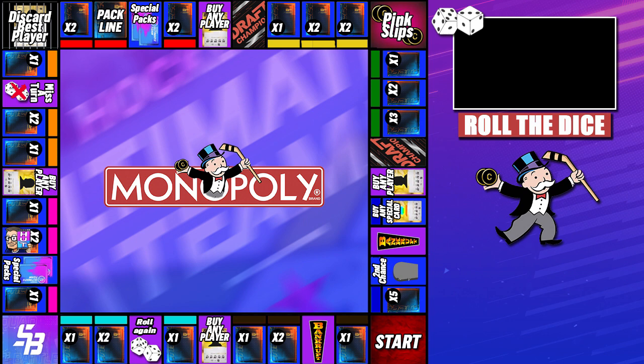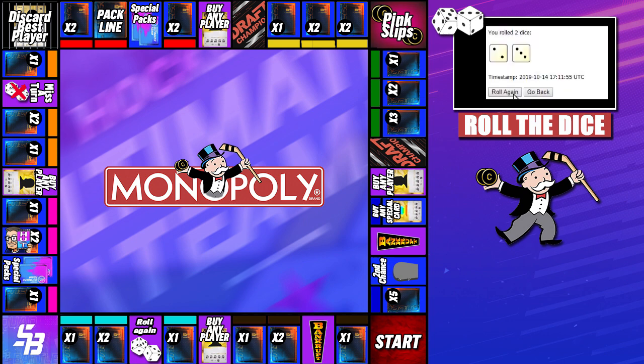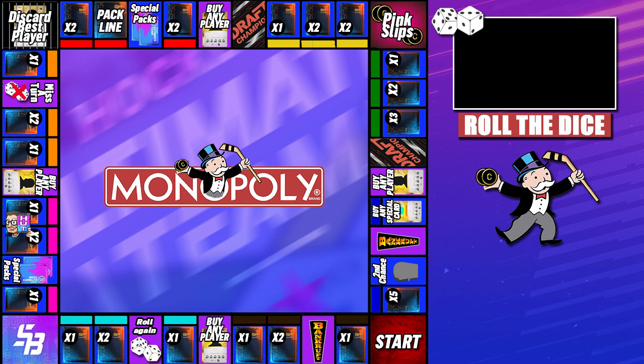Alright guys, we are here ready to roll the dice. First roll of the episode and we get an 8 - I just have the biggest brain for it. An 8 is open up two premium packs. You guys have seen in the recent episodes the premium packs have been absolutely horrible, so we're hoping that changes today and we pull a huge player.